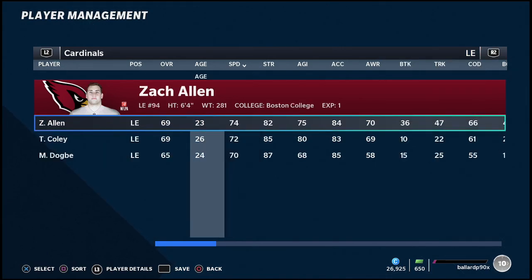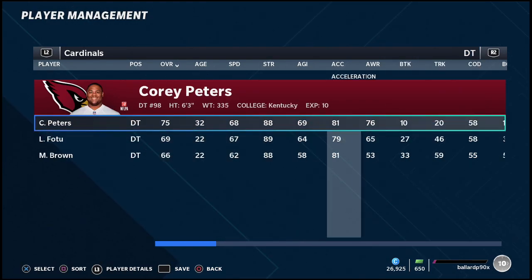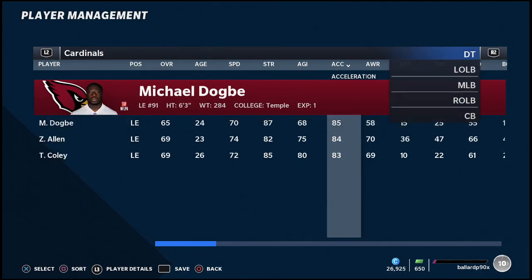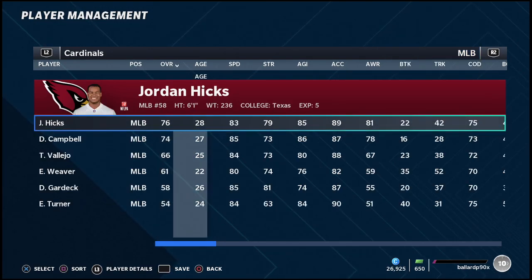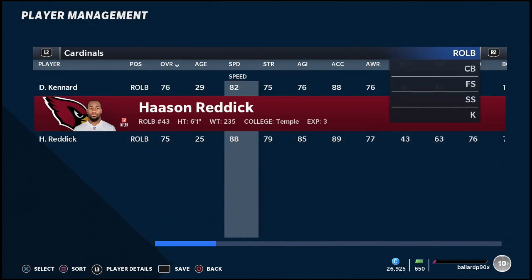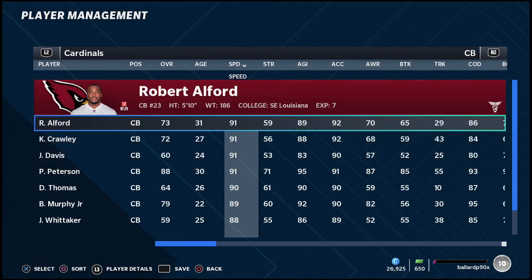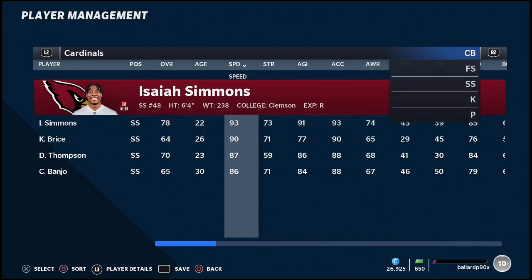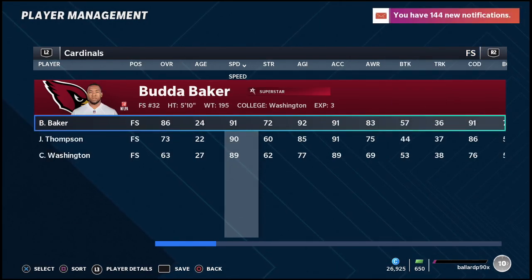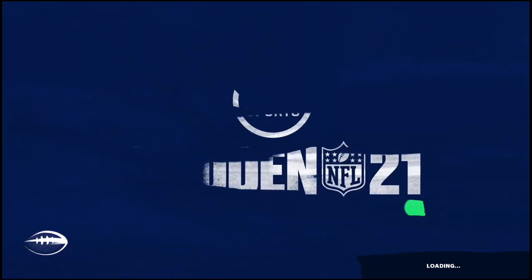On defense, you've got fast guys for A-gap pressures — Ballard and Michael Dogbe. You also have pretty fast linebackers; Hassan Reddick is a good one. But when you go to your corners, you have five 90-plus speed corners, two 90-plus speed safeties, and two more on top of that. You have 90-plus speed all over the field. Your Nickel 2-5-5 is going to look really solid with this team. Budda Baker is also an X-factor.